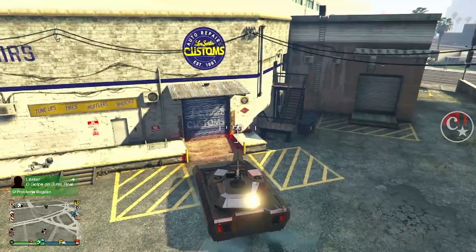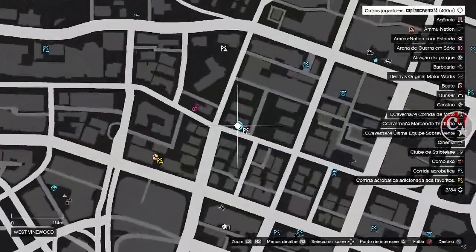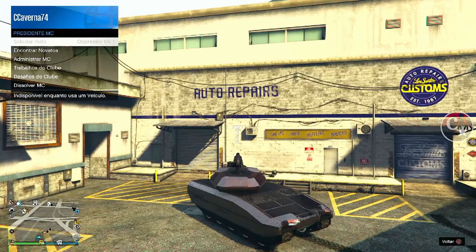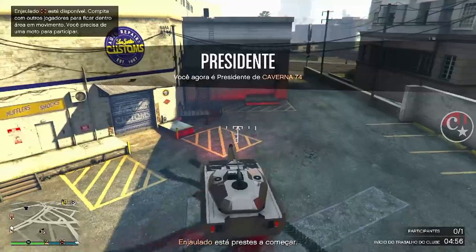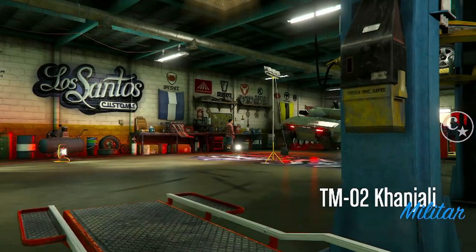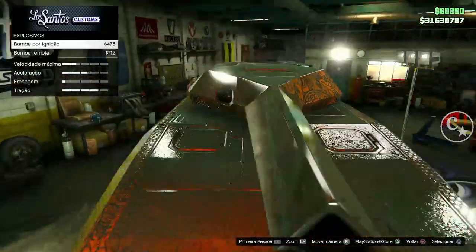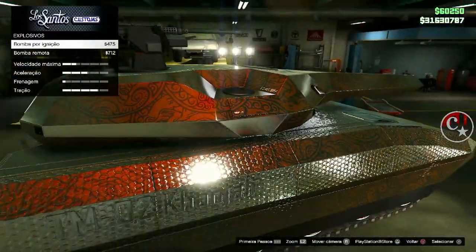Aguardo o amigo chegar e já dou um corte. Ele já chegou — motoclube, venha em trabalhos, Enjaulado. É só entrar dentro da Los Santos — qualquer Los Santos. O Candiale entrando dentro da Los Santos. Conserte o veículo se precisar e coloque a bomba de ignição ou a bomba remota — vou colocar de ignição mesmo.